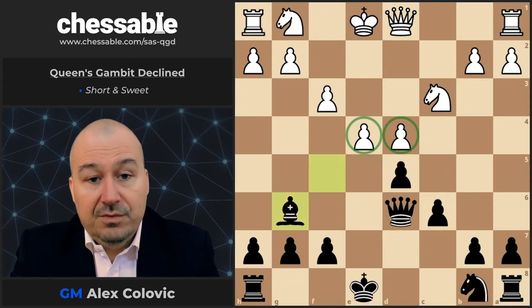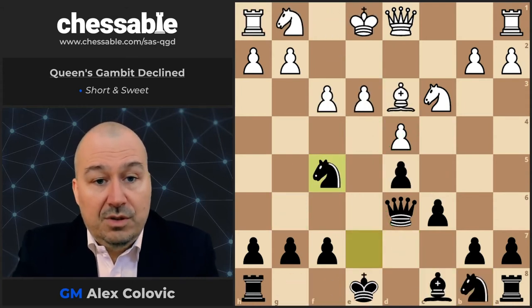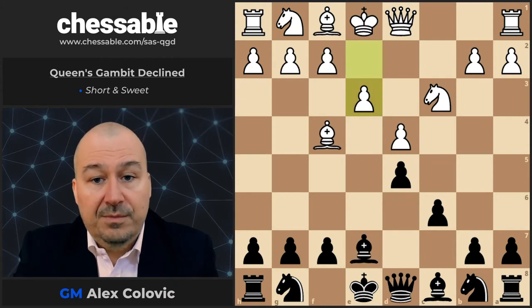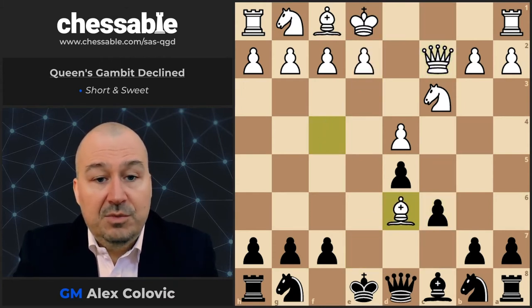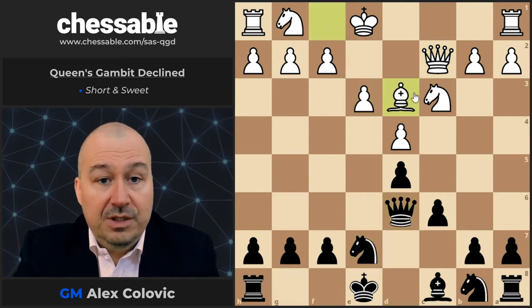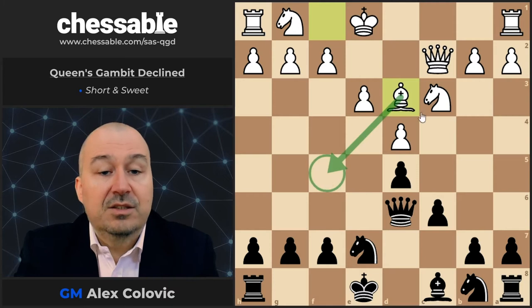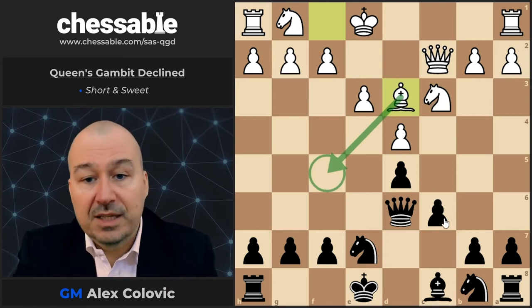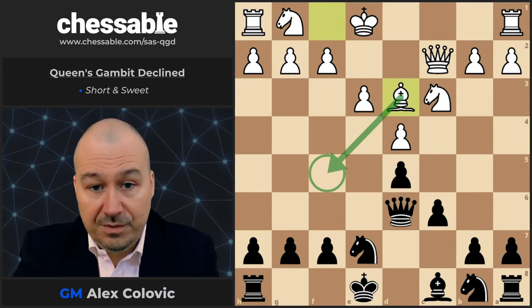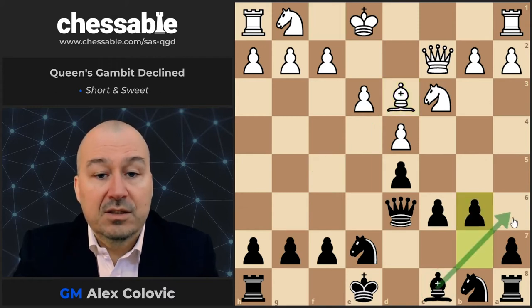The alternative is to go Qc2 on move 6. After Bd6, Qd6, e3, Nd7, Bd3 — this prevents the development of the bishop on f5. But luckily for Black, he has an alternative: he can go b6 and go to a6.